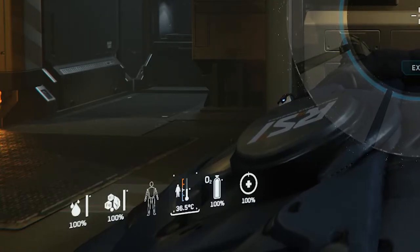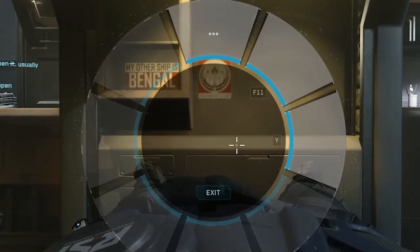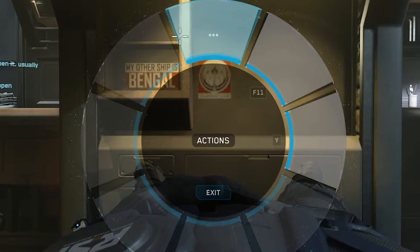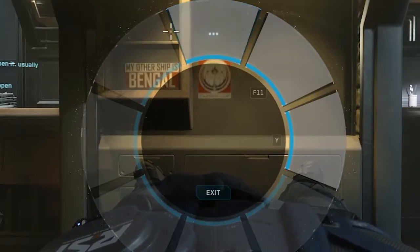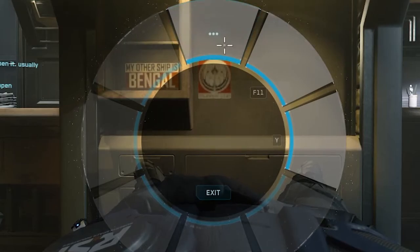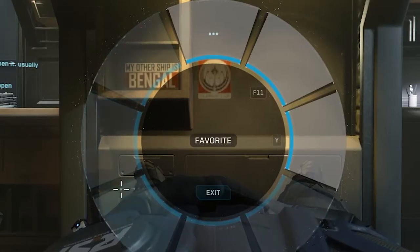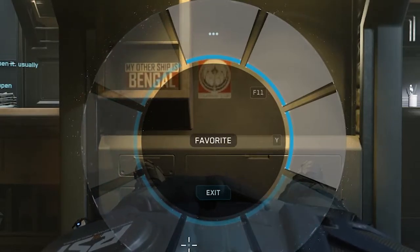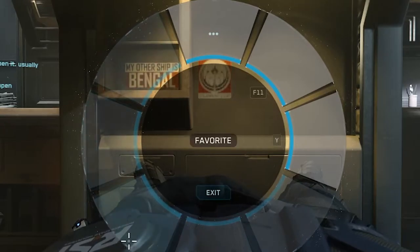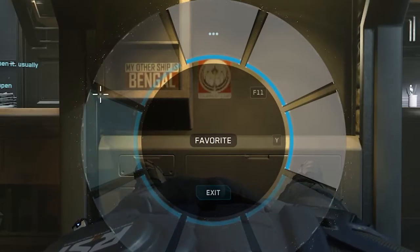Here's the interactive wheel. Once I bring it up I don't need to hold down the F key. If I click on each section I get something in the middle that says 'favorite,' so these keys are reserved for putting in your favorites — you can create your own shortcut keys for actions you use on a regular basis and assign them to favorite keys.